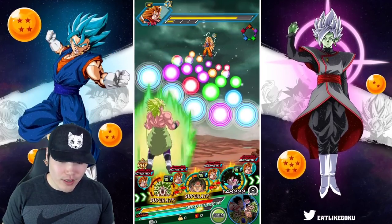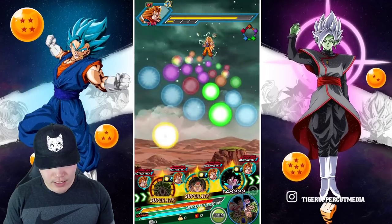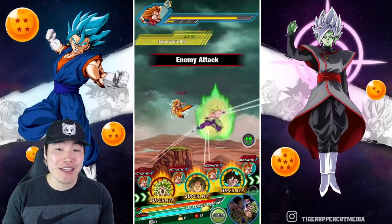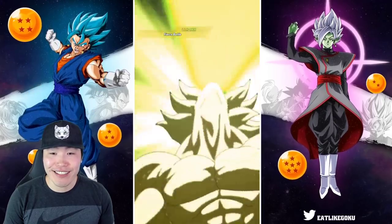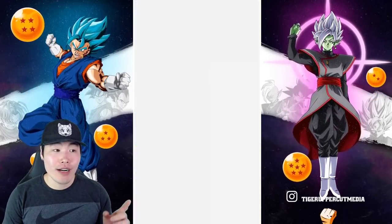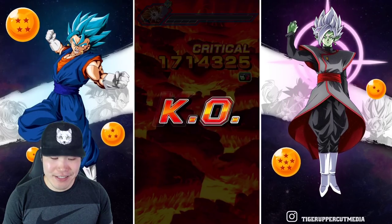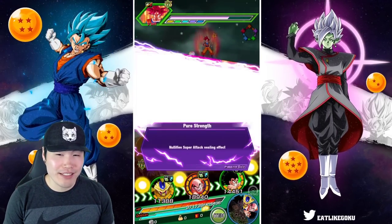If I tried really hard, maybe I could actually beat the event with this team, but that's not the purpose of the showcase. Usually when I do these showcases, I don't really intend to beat the event. It's happened a couple times, mostly by accident — like that one Fizz Vegito Blue showcase where it actually beat the Legendary Goku event with two supports in rotation. That was just because Fizz Vegito Blue was a monster.